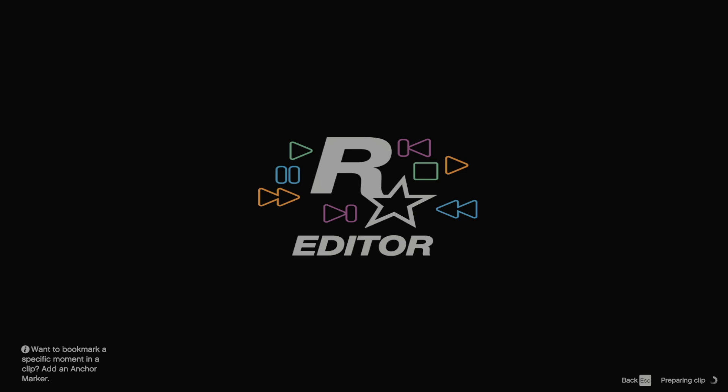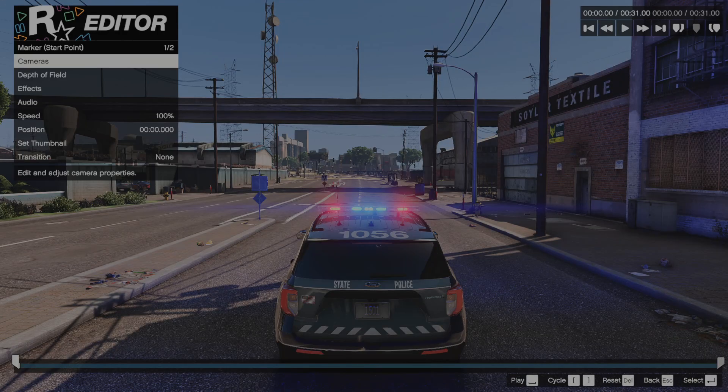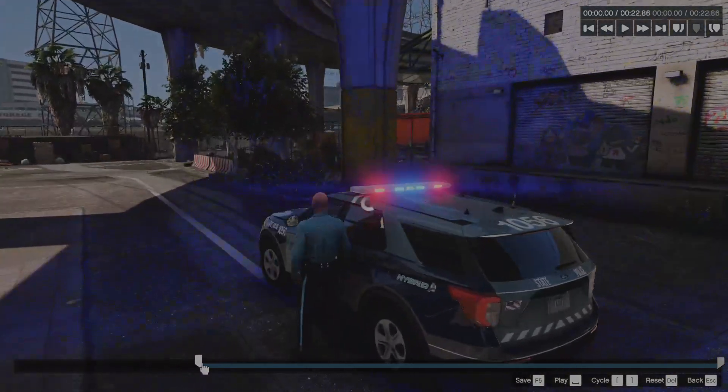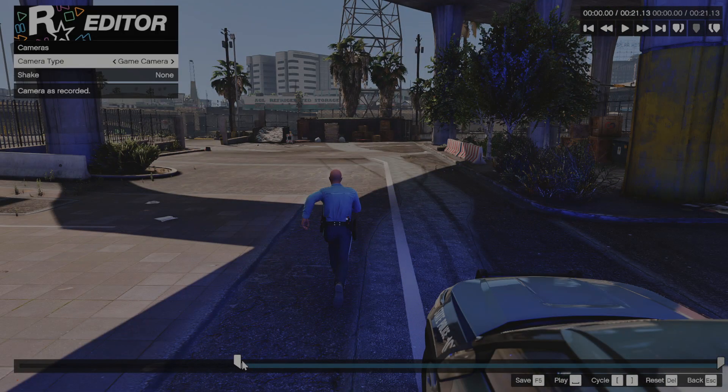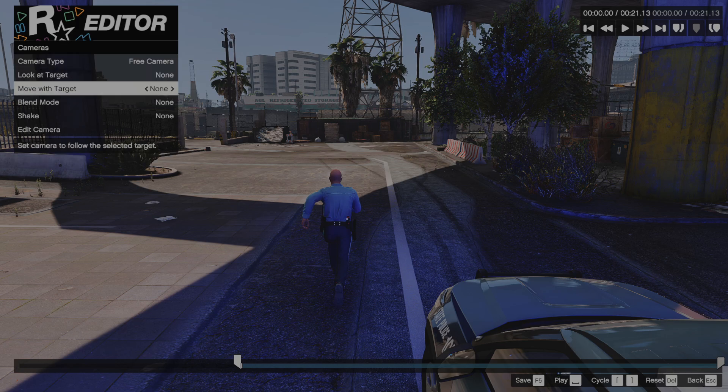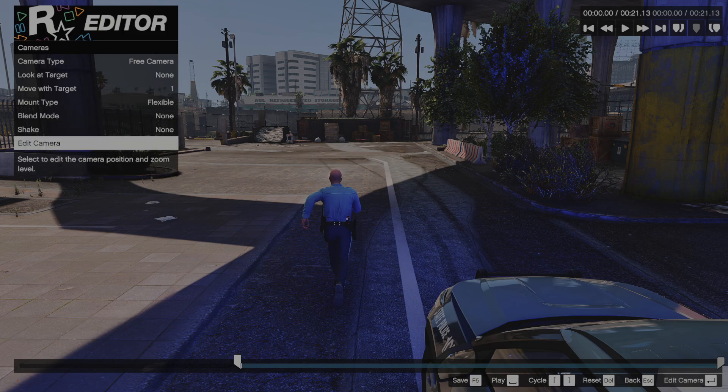Wait for the clip to prepare, or skip in if you want. Once it's loaded, go to where you first start running. Then go off the game camera, go to Free Camera, and under Move With Target — not player — select number one, which is going to be the rabbit or whatever entity is inside of you.